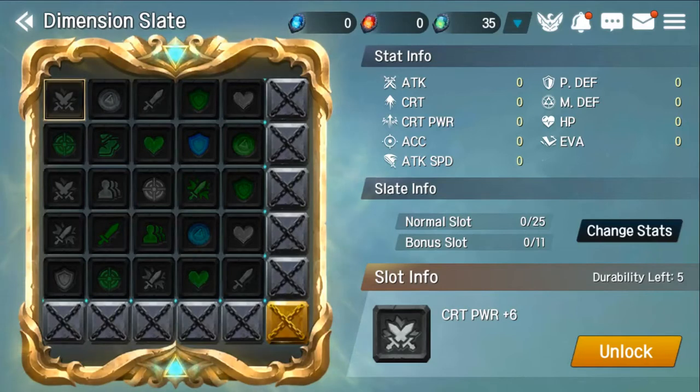Looking at her dimension slate, the stats you primarily want to focus on are accuracy for landing those weakening effects, as well as attack and crit power. Crit rate isn't as necessary, but you do want good crit power so that her counter attacks with Stab deal more damage. Giving her higher evasion is also helpful, as it makes her more likely to evade attacks and therefore counter attack more. Higher accuracy means more weakening effects land, which also triggers more counter attacks.